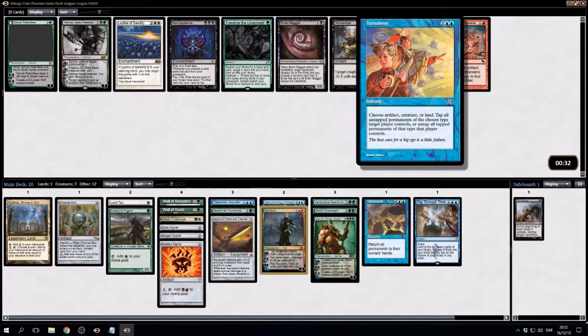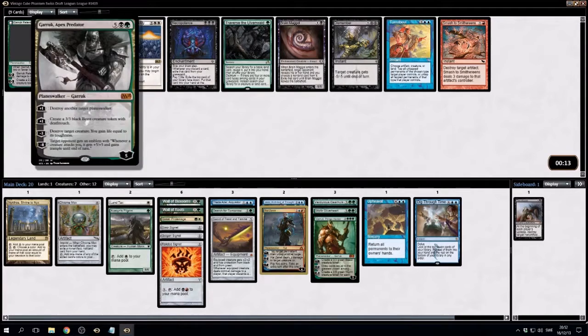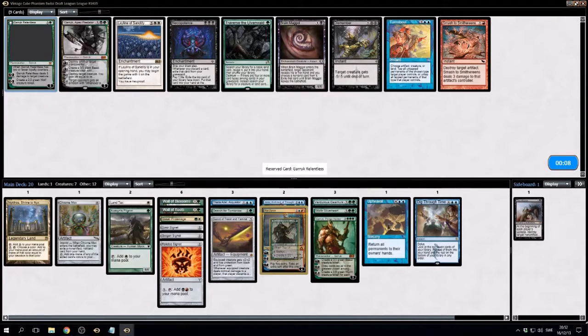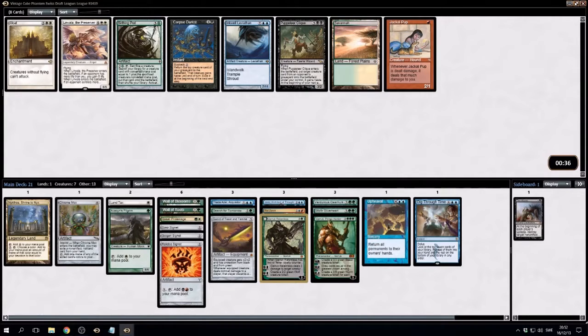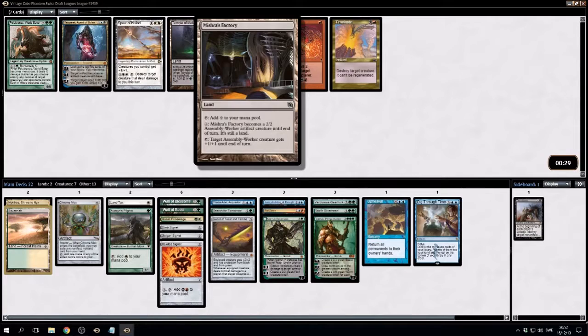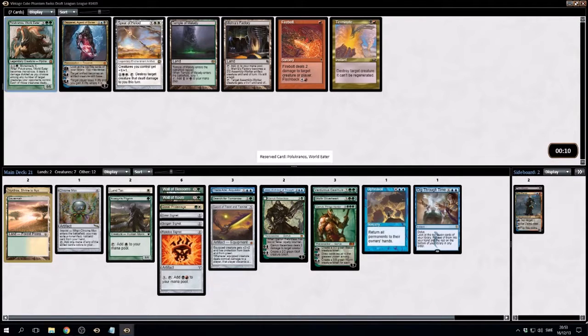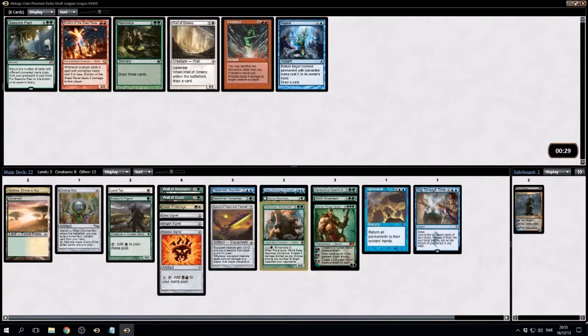Turnabout is also something — untap your lands. Upheaval, or living the dream. Does this guy make anything happen? I'll take the Relentless one. Run a few Planeswalkers. Take Savannah. Now there's a Polukranos here — we're pretty green. Probably not playing Ral Zarek. Could play the Polukranos. The old Polukranos upheaval deck.